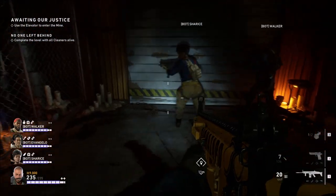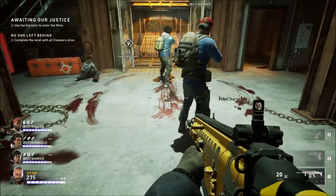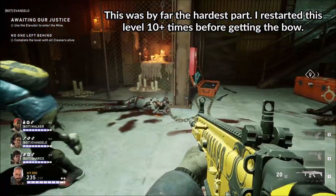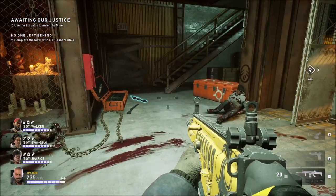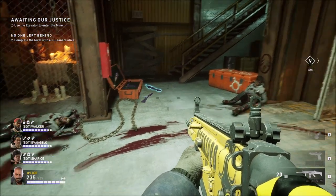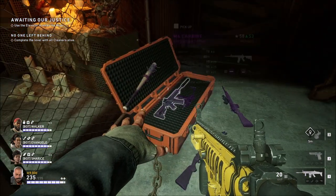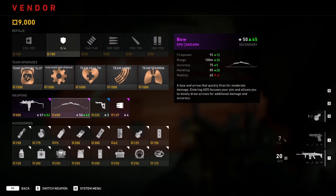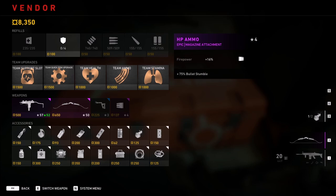When we start the level, what we're hoping for is to be able to get the bow straight away. I'm not going to sugarcoat this — you might have to restart this level a lot of times, but it's still worth doing because you want the weapon as soon as possible. You have two options: either you'll get it from a drop, or we can buy the bow — Epic side — and it's a good one, so let's get that.